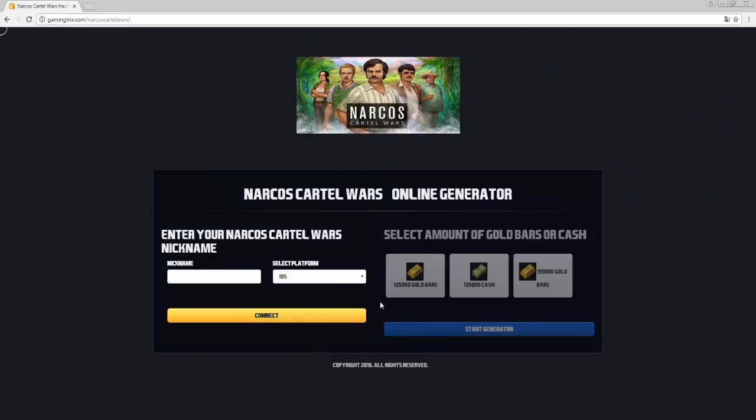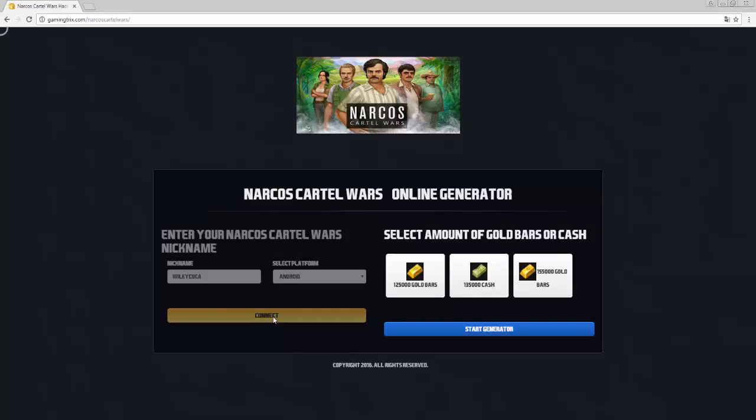So this is the generator. First of course type in your nickname. Now select the platform you play on and click connect. Here you choose the amount you want deposited.